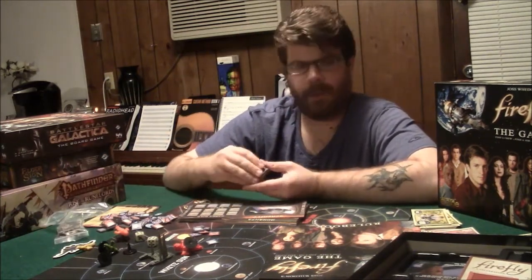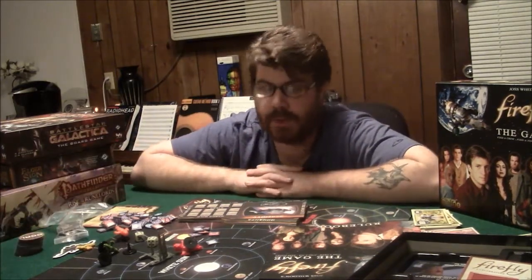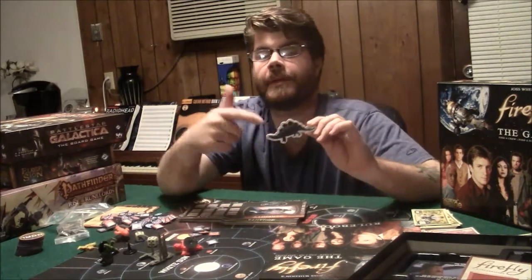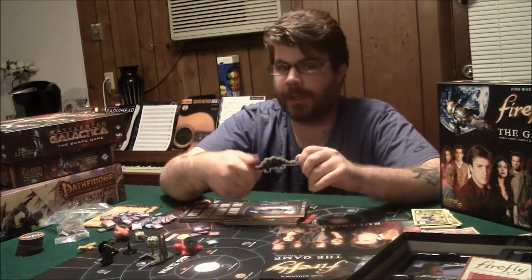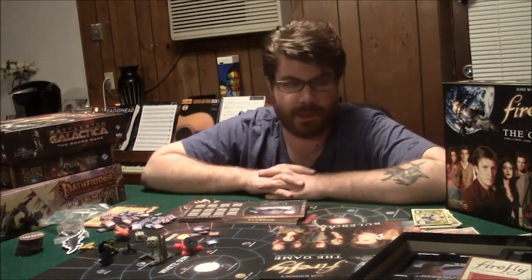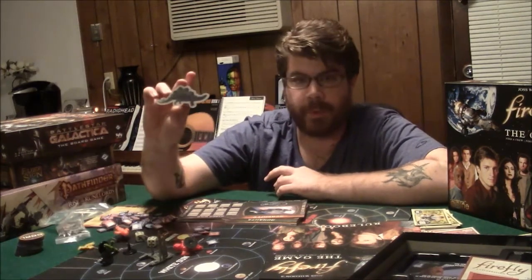There's quite a bit in the board game — you can have a warrant issued for your arrest, and if the Alliance ship catches you it can really screw you over. There's also a turn marker — I actually used one of my son's little dinosaur pieces because I found one that looks just like the token. So now I have a little dinosaur running around the table. It makes no sense — I've seen every bit of Firefly and Serenity and I don't remember a dinosaur.